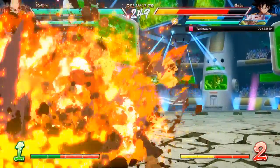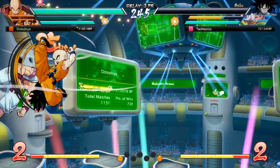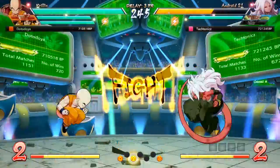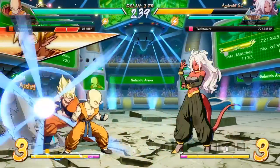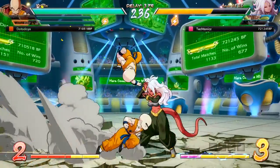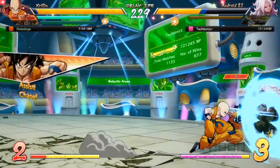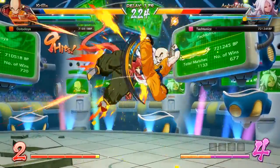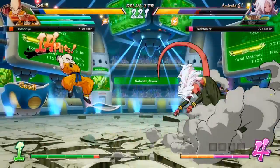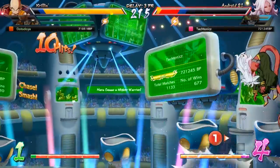After you get used to the online environment, you can start practicing block strings to make sure you can connect into those combos more consistently. Then after you get used to doing block strings for your character, you can learn character-specific combos — all of this is stuff you should look up online for your specific character. So if you play Kid Buu, look up 'Kid Buu block strings' and 'Kid Buu combos.' Around this point you're also going to start implementing your assists more, whether it be to keep your opponent blocking or to extend combos. If you put the time in and seek out information for your team — whether through looking stuff up online or experimenting in training mode — you should have everything you need to become as good as you want to be.